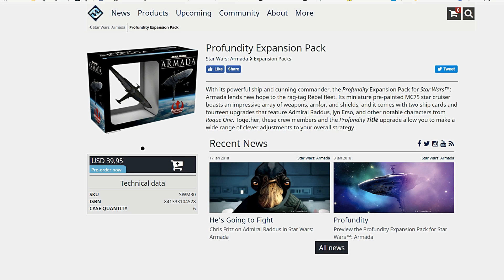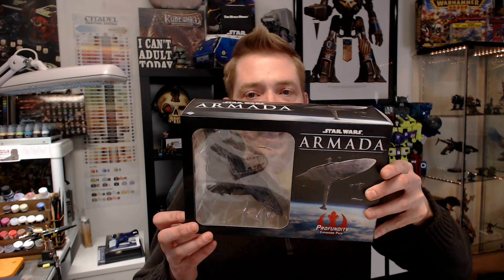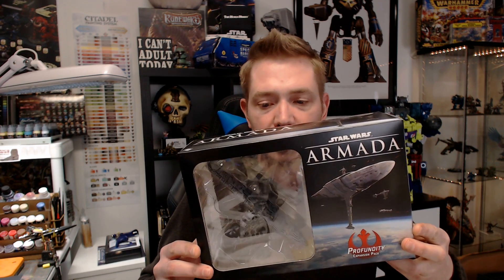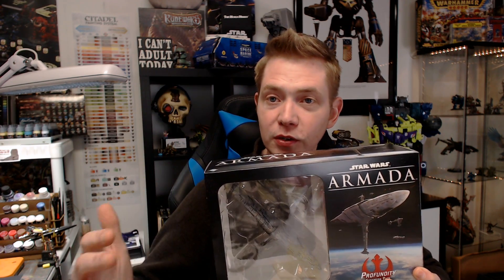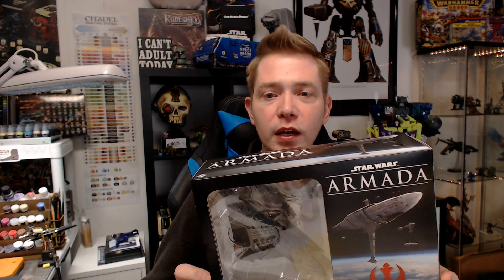The MC-75 Star Cruiser boasts an impressive array of weapons, armor, and shields. It comes with 2 ship cards and 14 upgrades featuring Admiral Raddus, Jyn Erso, and other notable characters from Rogue One. It's a $39.95 ship, unlike the larger Star Destroyer which is $49.95. It has made it all the way to our door — thank you FFG for sending this so we can share it with everybody here on the channel. We're not going to spend a lot of time on all the upgrades since we've got a lot of other projects happening, so let's run through this bad boy, throw it on the hobby bench, and talk about it.